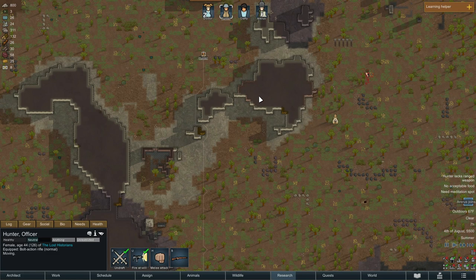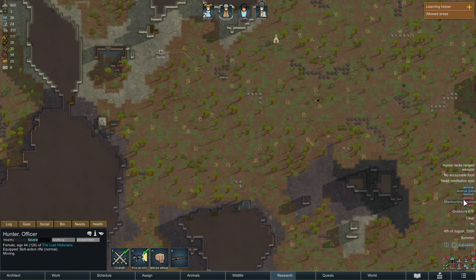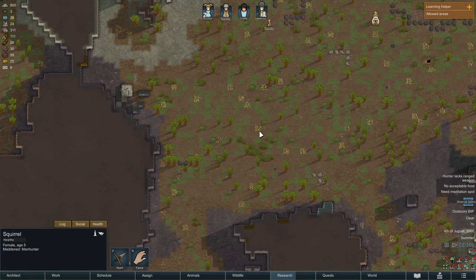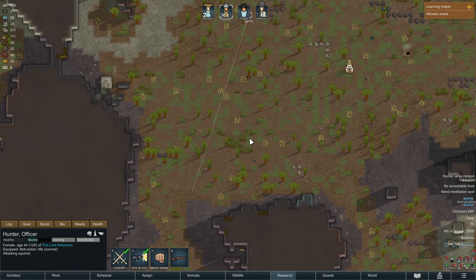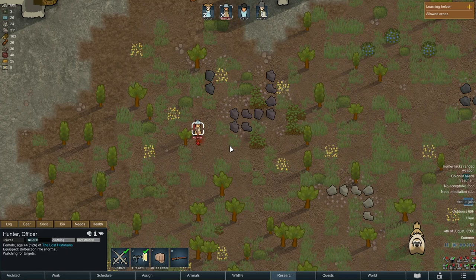Eight hours isn't very long to have to protect somebody. So where's that crazy squirrel? Here it comes — there it is. Let's watch that bad boy, it's coming in behind. I think Hunter ought to be able to deal with this. I don't have any cover. Take him down. It's going to turn to melee here in a second. Oh, nice shot. There we go — problem solved.